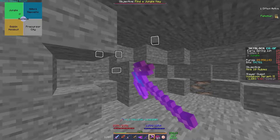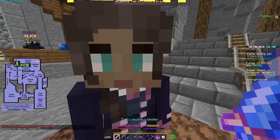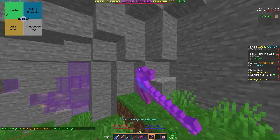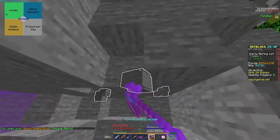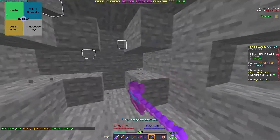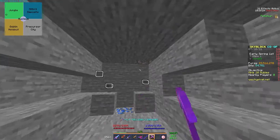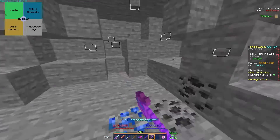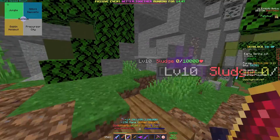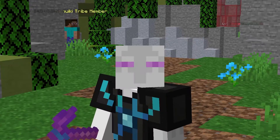If the sludges are not spawning properly, all you have to do is just switch lobbies — exit and then go right back in, then find a new spot to mine in, and just mine around like you were doing earlier, and eventually some more sludges will spawn. If they don't, that probably means you're in a little bit of a glitched lobby. Sometimes that happens, and you can just switch lobbies again. After mining for a little bit, more sludges will spawn, and that gives you sludge juice.